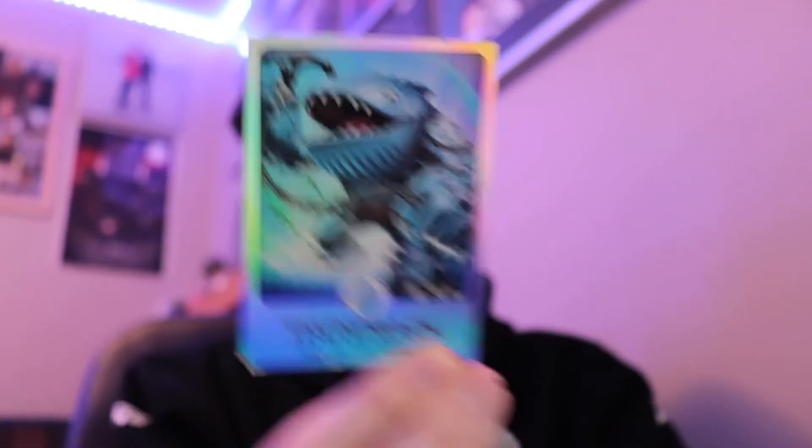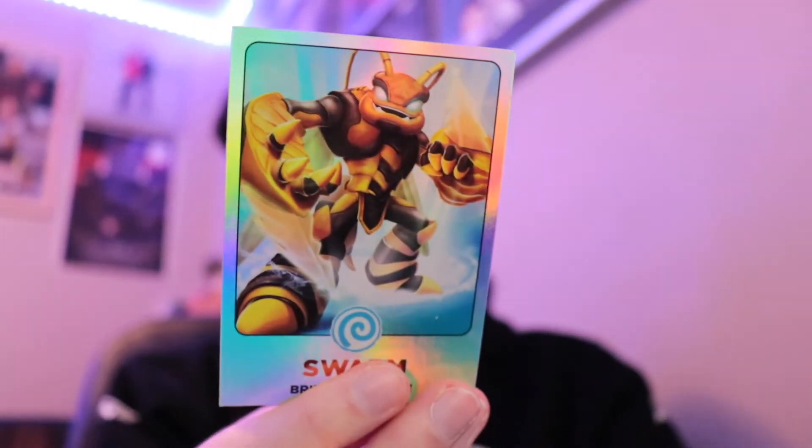Then we're on to these collectible cards. Don't really know what these are from. I feel like I want to say these were in Target when I was growing up - it sounds familiar, like I definitely saw them there. We've got Lightcore Drobot, Thumbback, Bouncer, another Bouncer, Drill Sergeant, Spyro, Hot Dog, Swarm, Jet Vac, and Pop Viz. So these are all the holographic ones, and each of these has a write-up on the back - kind of cool. Gives us a little insight on each of the figures.